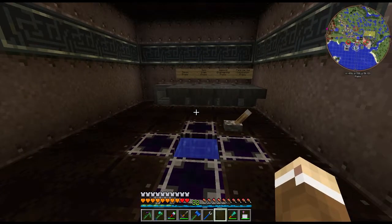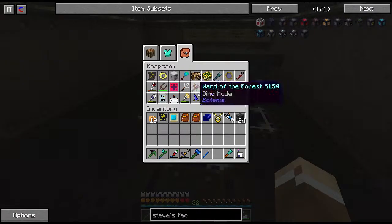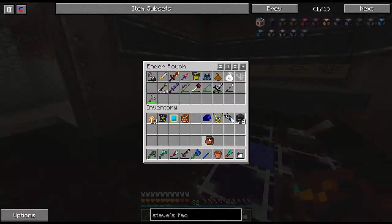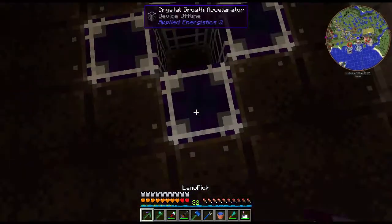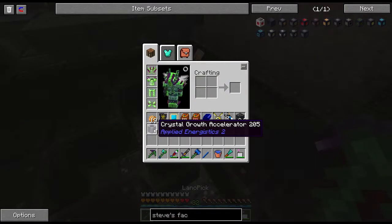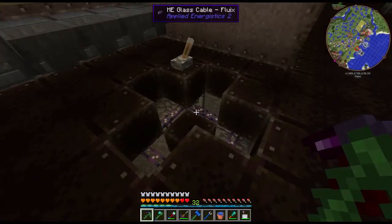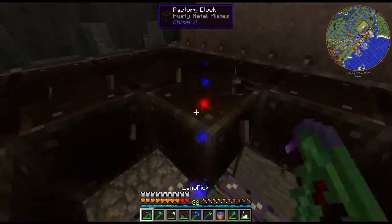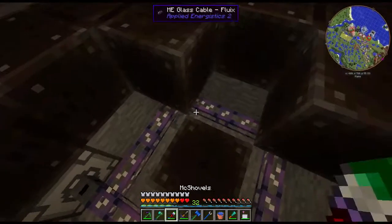First thing I want to do is pick this stuff up and move it — I have a different space I want to put it. I'm also going to upgrade this and add one more crystal growth accelerator, so we'll have five rather than four. What's also nice about picking up and moving this stuff is I can relocate it all.